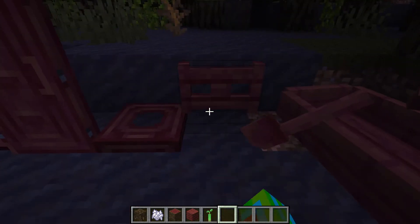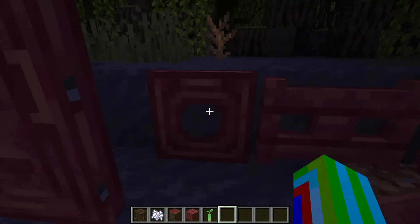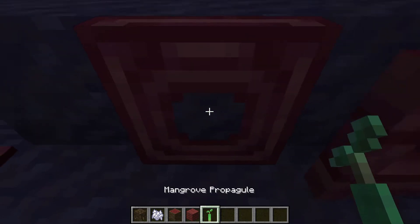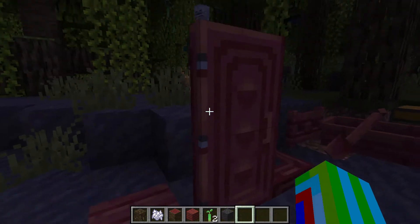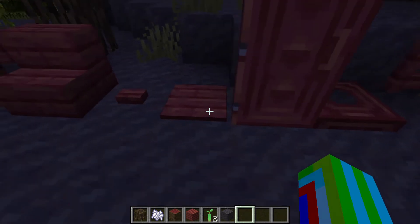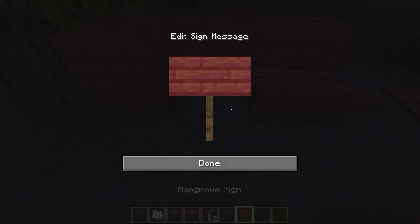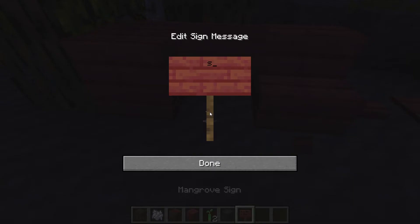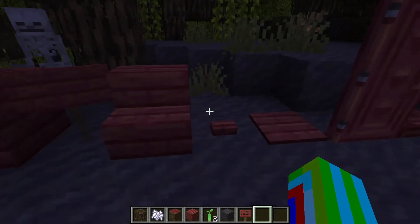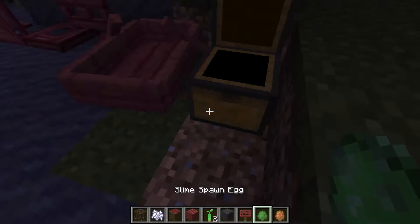The mangrove fence works normally. The trapdoor — I really like the design because there's like a hole in it, that's the only reason I like it. The door looks very design-ish, like it has a lot of design. Trapdoor, button — not really a big fan of that. Sign — okay so this is the sign, this is the stair.